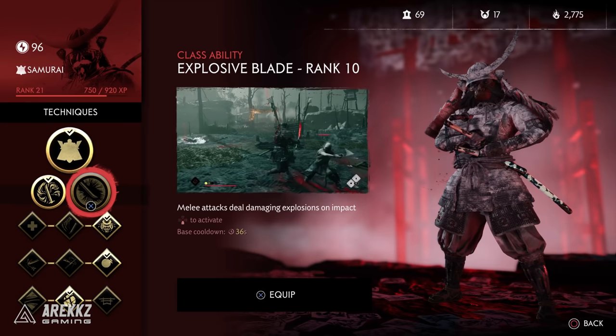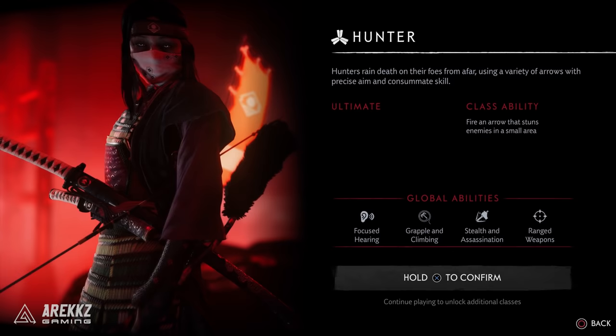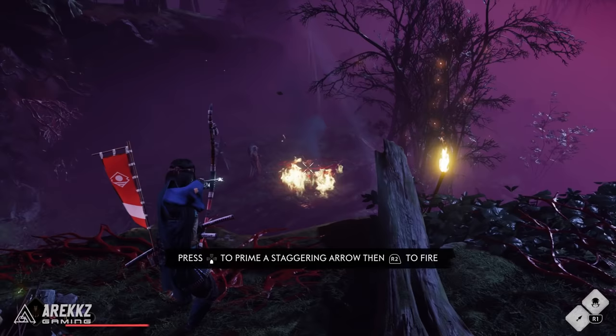The hunter is your range specialist, intent on taking foes down from far away — the longbow is by far their strongest weapon. Keep in mind all classes can use bows and swords, but you'll naturally lean into your strengths. The ultimate lets you take down multiple enemies at once, and your class ability allows you to stun enemies in an area.